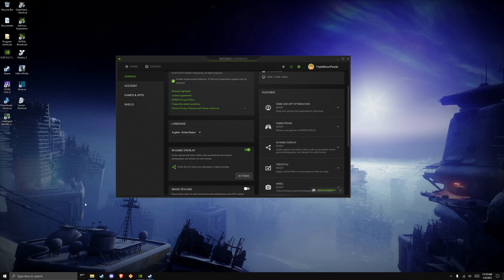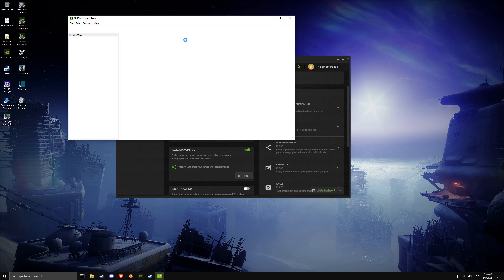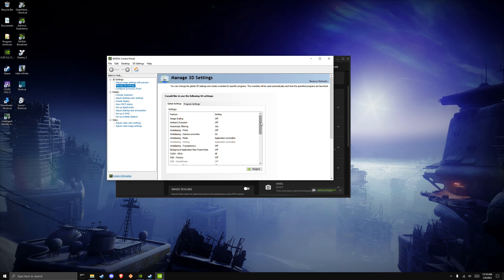There's triple buffering VSync and Fast Sync, which you can enable in the Nvidia Control Panel. This is what I used to use before I had a high-refresh adaptive sync monitor. If you want to use Fast VSync on a 60Hz monitor, you want at least 50% more than 60fps — so a minimum of around 90fps, or higher. We'll proceed assuming you have adaptive sync, since the settings are mostly the same.